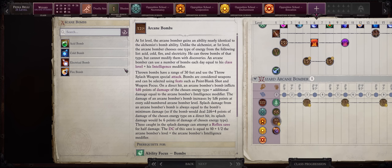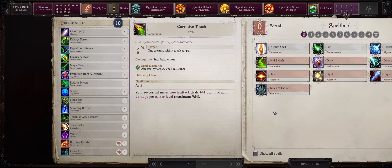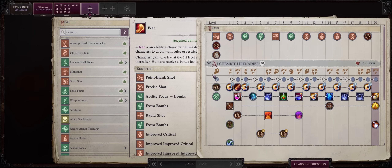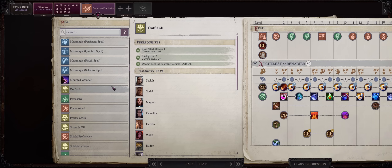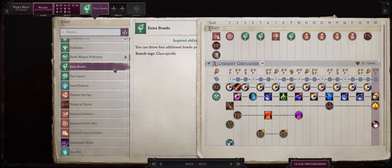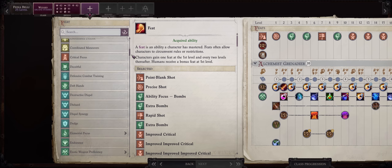You get to pick a bomb as an Arcane Bomber — pick something like Acid or Cold Bombs since we already have a fire one. For your wizard spells, I already have a guide for it all, and you can also learn spells from scrolls. For your level 23 feat, you have two choices: you can pick Improved Initiative then Outflank at the next feat if you want some melee versatility, or otherwise just Improved Initiative and then from level 25 onwards, more and more Extra Bombs — as many as possible so we can truly have an enormous amount to spam at will. This is what I'll be doing.